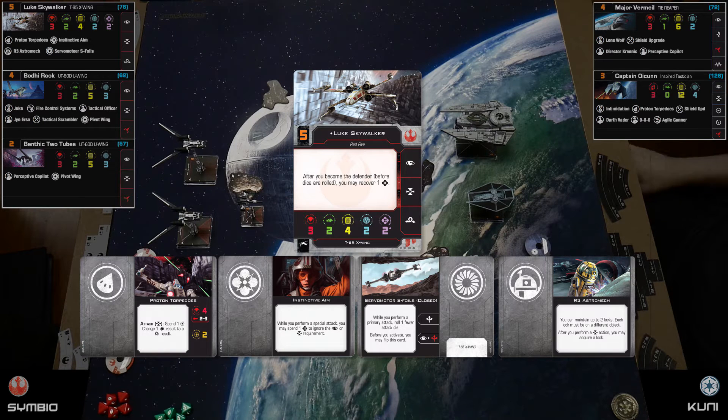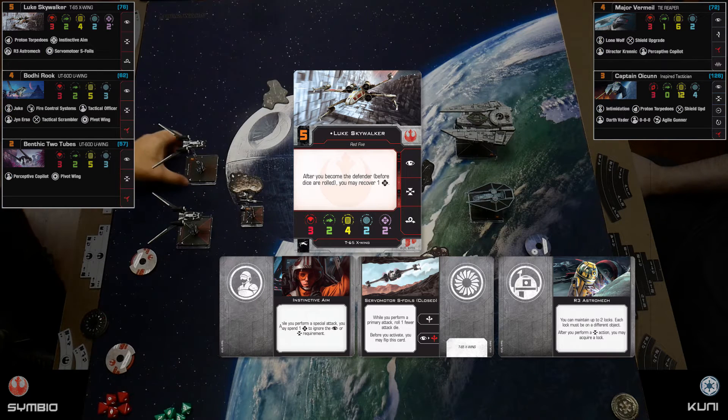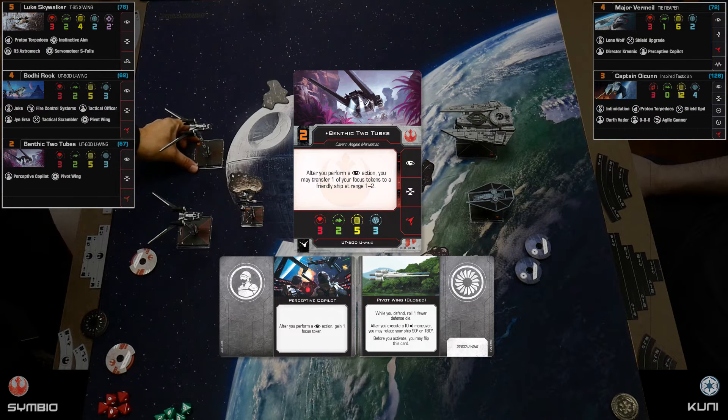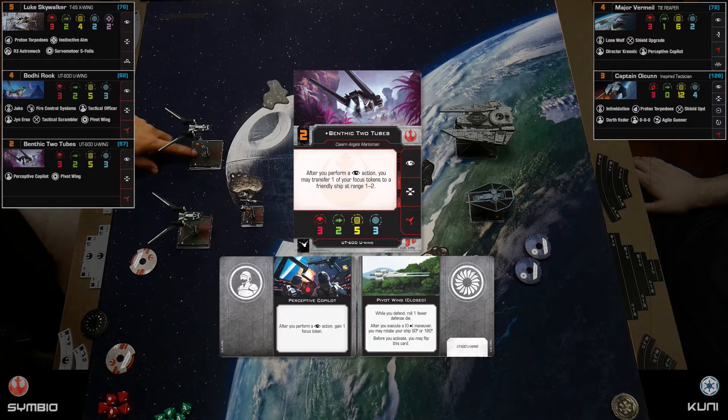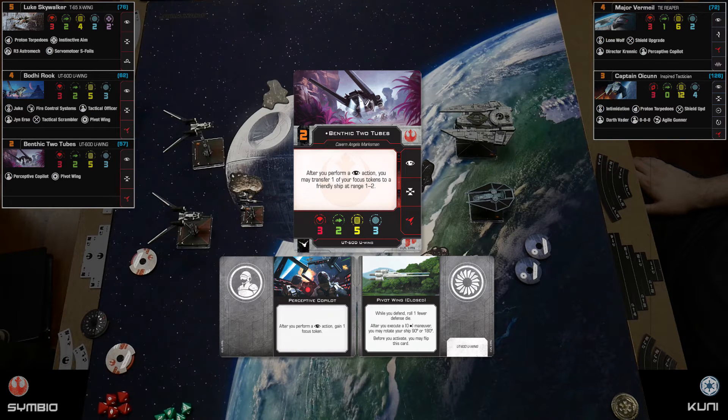Then I've got Benthic Two Tubes — I just watched Solo again, he's the guy with the tubes. You haven't seen Solo? You gotta watch it, man — a lot of people who didn't want to watch it ended up watching it on video and liking it. Anyway, Benthic Two Tubes has initiative two, pivot wings, and perceptive copilot.